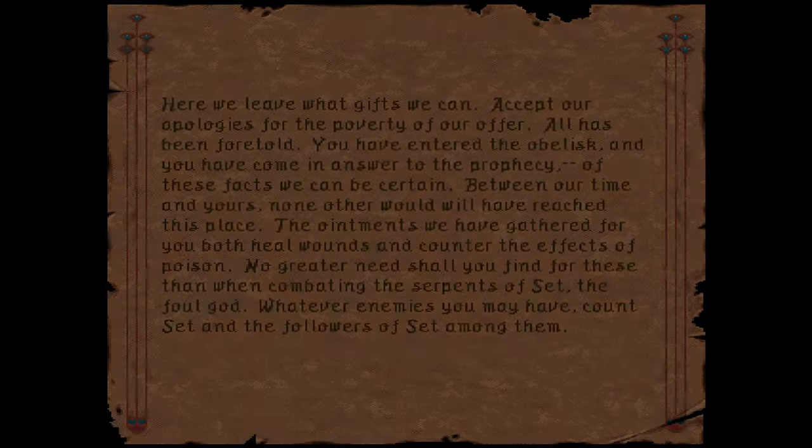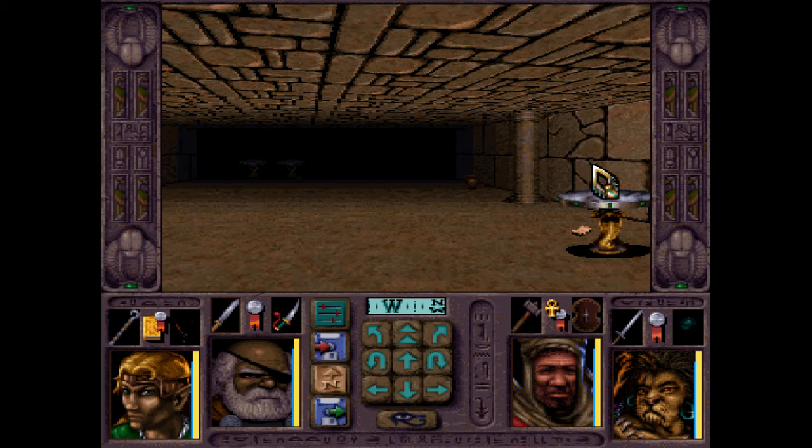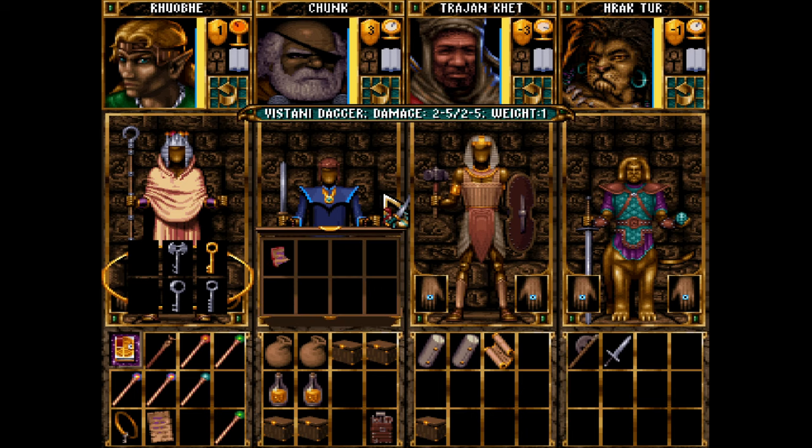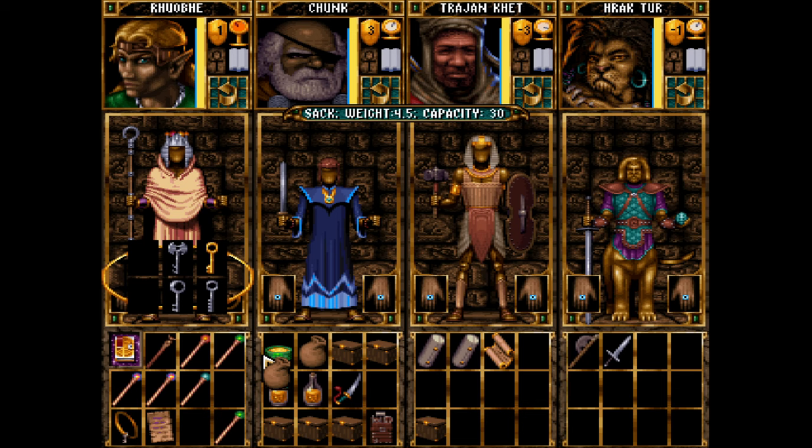Roll of Gifts: 'Here we leave what gifts we can, except our apologies for the poverty of our offer. All has been foretold. You've entered the obelisk and you have come in answer of the prophecy. None other would have reached this place. The ointments we've gathered for you both heal wounds and counter the effects of poison. No greater need for these shall you find than when combating the serpents of Set, the foul god. Count Set and the followers of Set among your enemies.' They left us more bag space and an additional ointment for the salve sack.